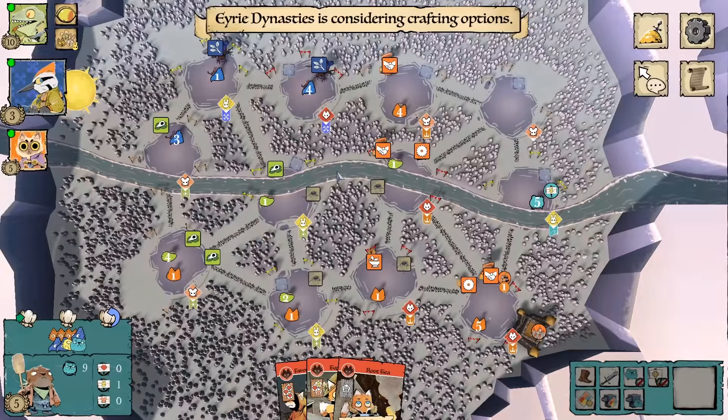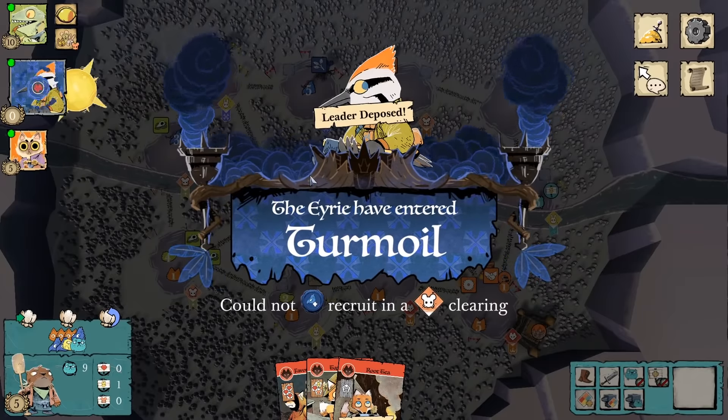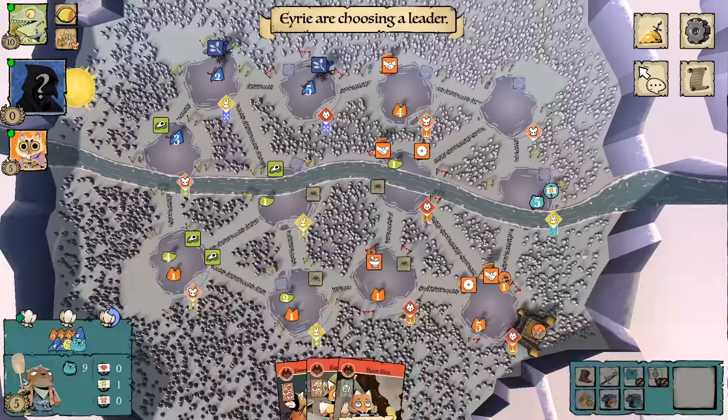The eerie goes into their turmoil, and with the board state as it is, charismatic's a great choice. I think it'll be one of the only ways that they end up breaking out of their current trap, but it'll be very dangerous for me when and if I go over there.